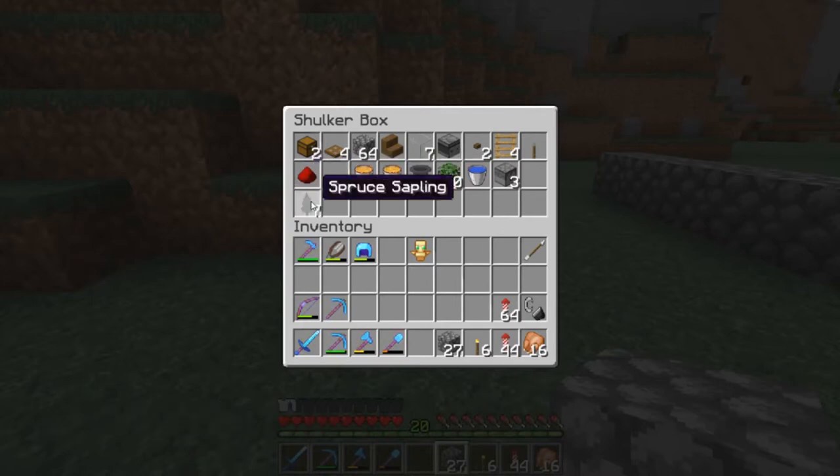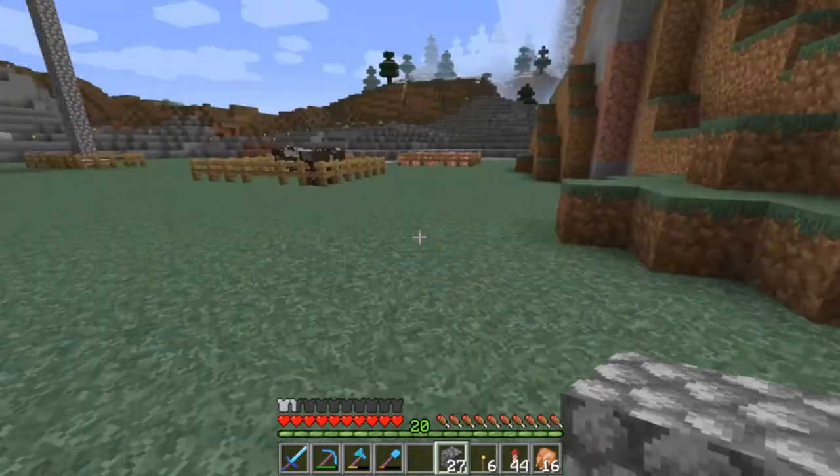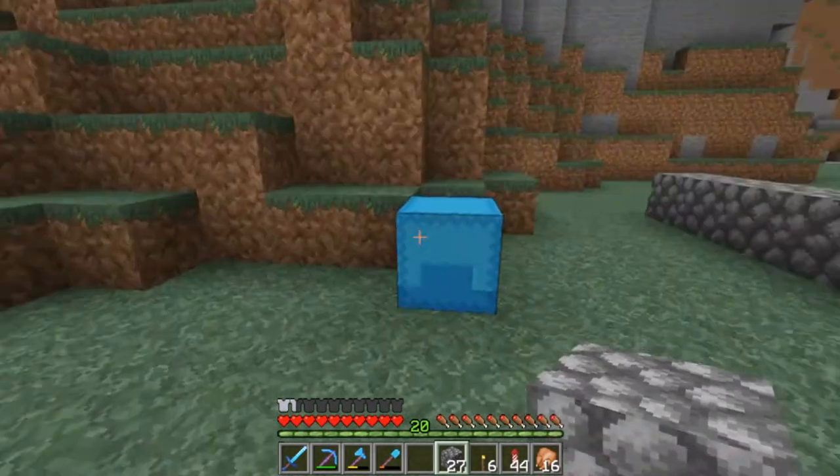Those extra wood items are not needed — those are just in here because I think I'm going to be using spruce wood to decorate with after the farm is built. So here we've got two lava buckets, three hoppers, one water bucket, three dispensers, and you're also going to need some wheat in order to breed your cows.